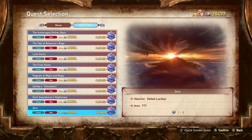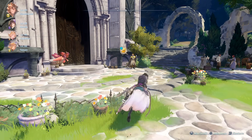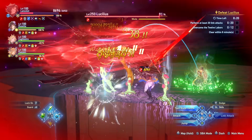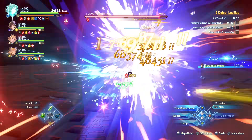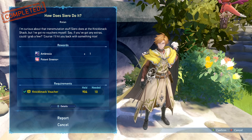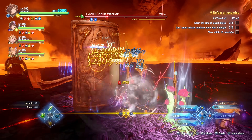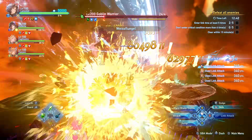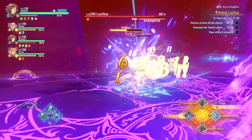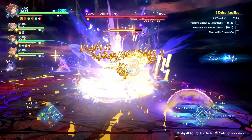Given how difficult the new Lucilius quest is, especially if you're not well prepared, I'd advise sticking to Final Vision to get Sandalfon as quickly as possible. There is a key NPC to visit: in Falka Village, head to the church and find Roland. He has three side quests with easy deliverables — the first requires knickknack vouchers and rewards a Potent Greens Plus sigil that also comes with Supplementary Damage 5. Roland will also give you one of those flowers, so you'll get Sandalfon a bit quicker.